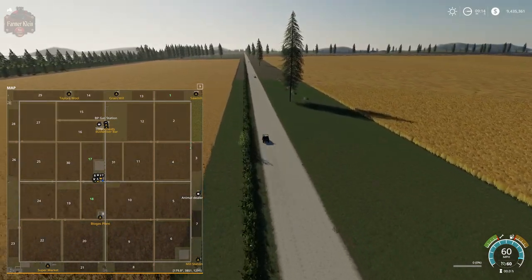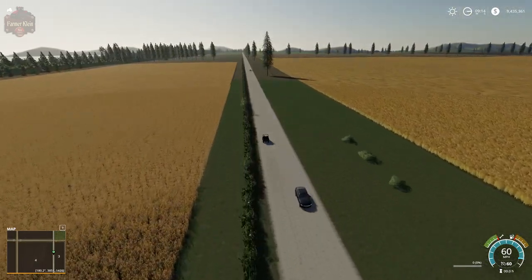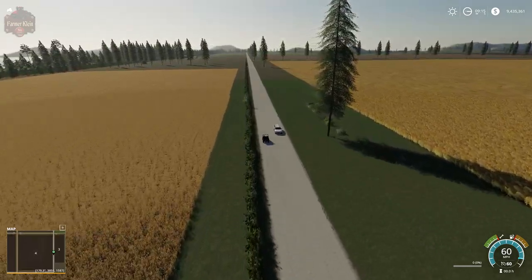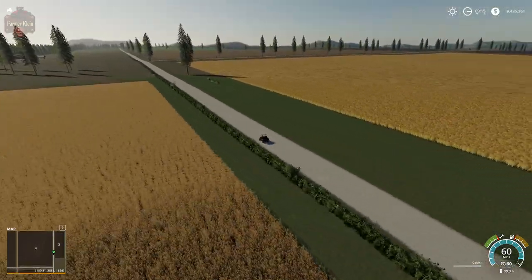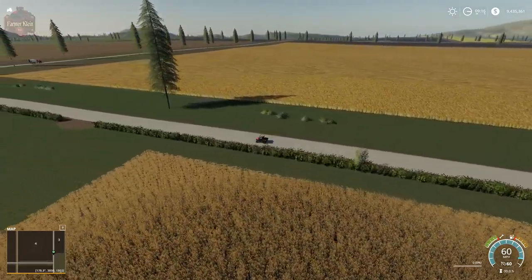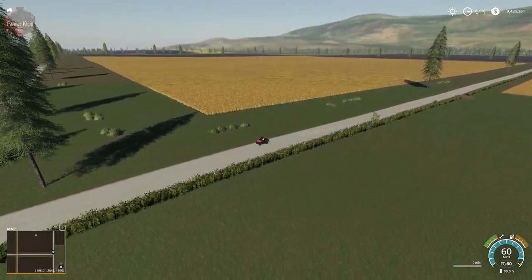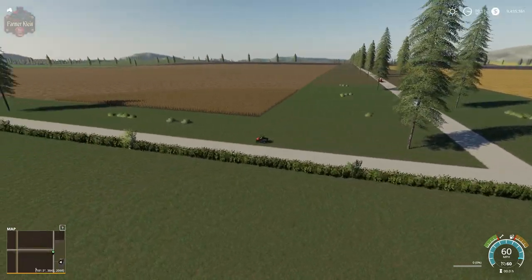That is something to remember with respect to 4X maps in general — the PDA is a little bit deceiving because everything is basically twice as big as it looks. While we're driving fairly straight, let's take a look across the map. It's fairly flat for the most part, with some minor undulation of ground terrain here and there.